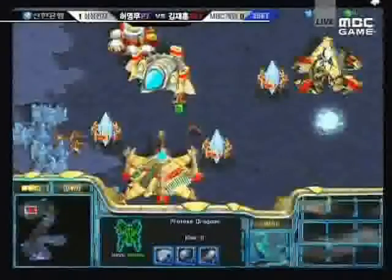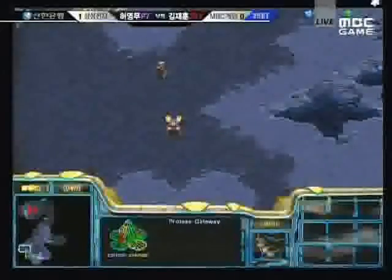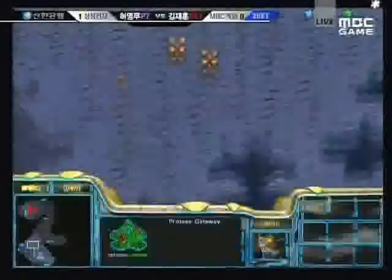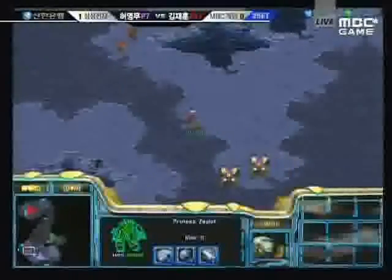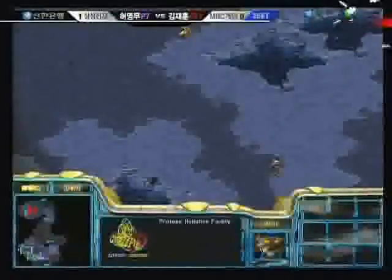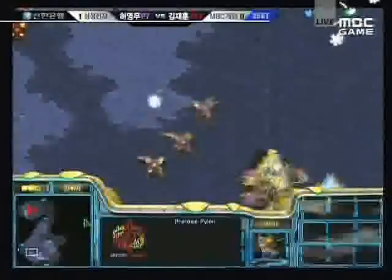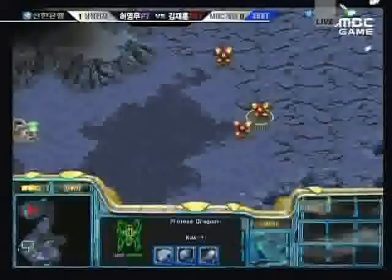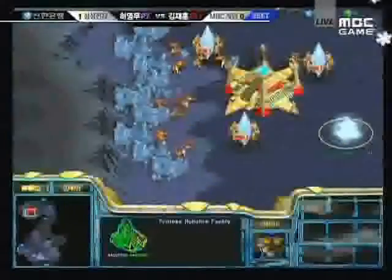Jangby still has that probe — double-teaming the probe, real fair. Jaehoon running his probe around to the far right. What I'd love to see one of these days is for one of the players to send their scouting probe away, leading the early dragoon away, and send all their forces in — even though it's just one dragoon, it will give them the upper hand early. It looks like Jangby is going to set down a pylon to scout when reavers are coming in, so he does anticipate reavers. A push coming in here — not sure it's going to work. Both players upgrading range.